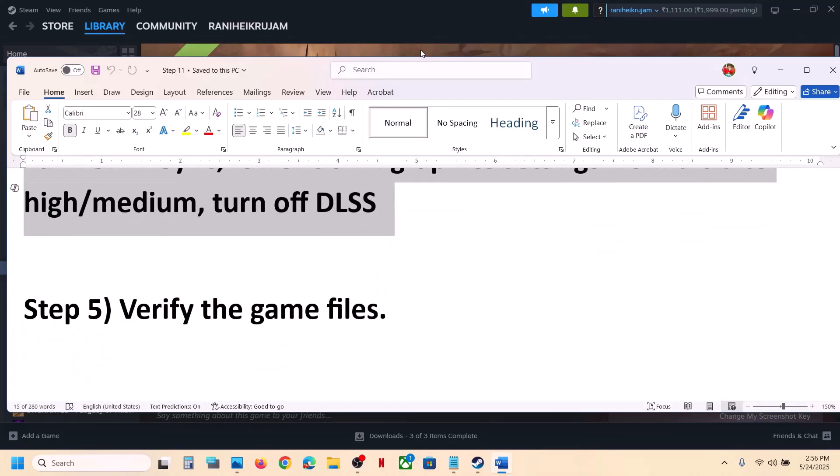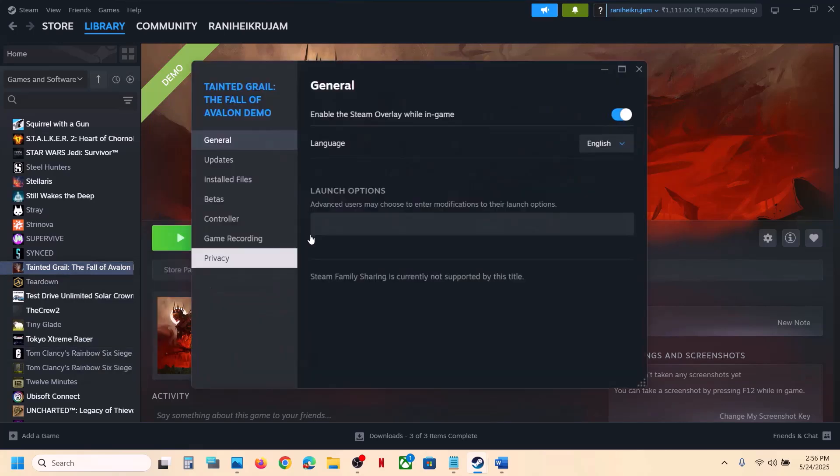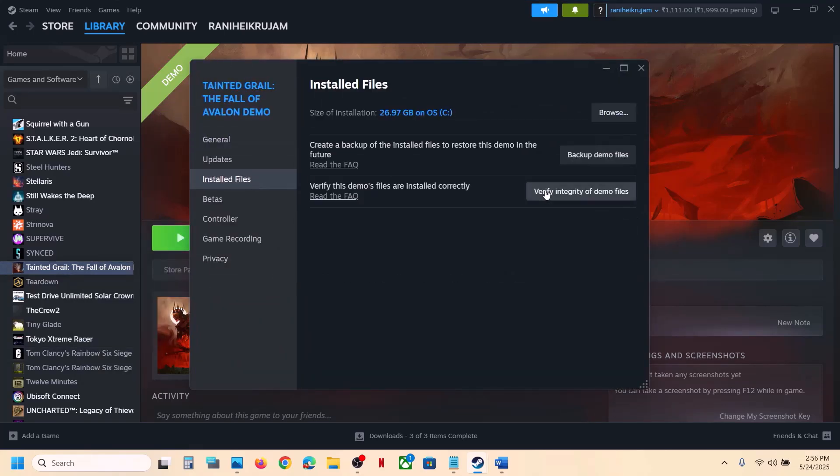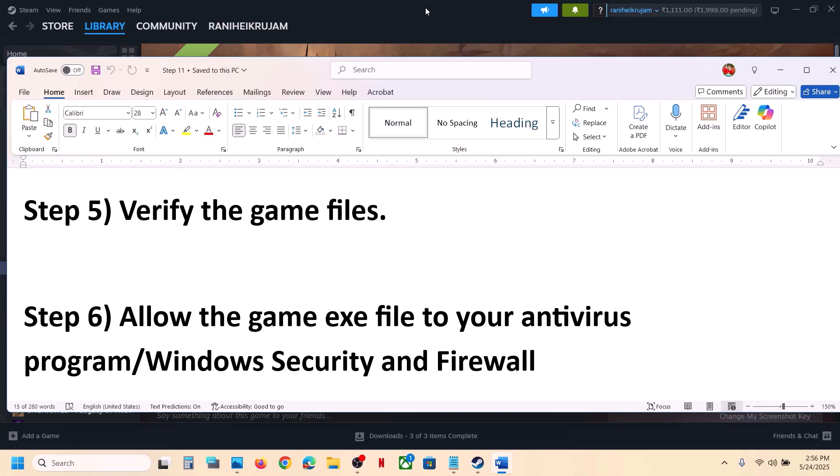The next step is to verify the game files. Right click on the game, select Properties, go to the Installed Files tab, and click on 'Verify integrity of game files'. Once the verification is 100% complete, launch the game and check.